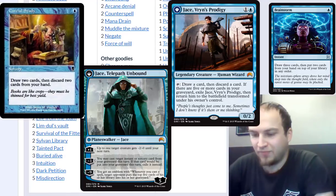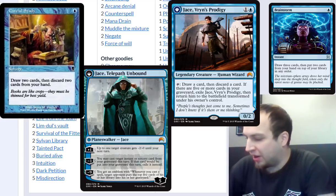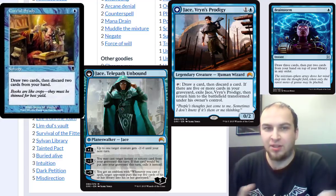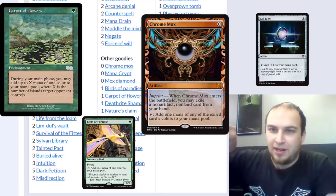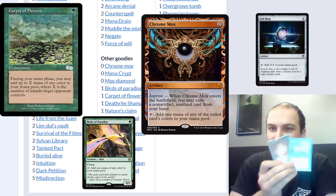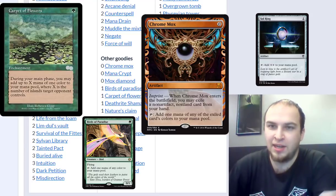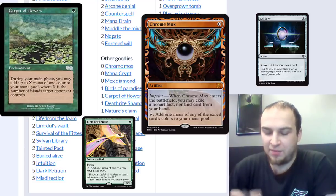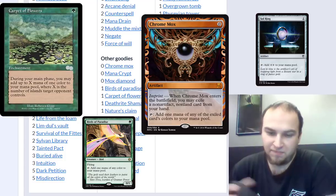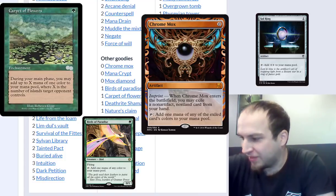What do you have for ramp, and how important is it? You're running a really low CMC total. On average our CMC stops around three. So we have stuff like Birds of Paradise, Deathrite Shaman, Sol Ring, Mana Crypt, Mox Diamond, and Chrome Mox as the only ramp because once you get to three mana you can cast 90% of the spells in the deck, and then safely reanimate with countermagic backup. In competitive play, that means you're winning turn two, not turn three or four.